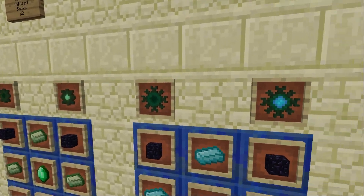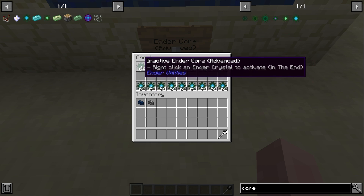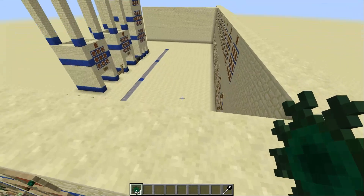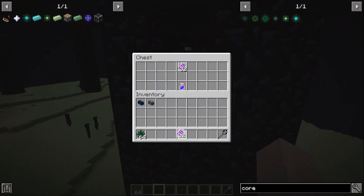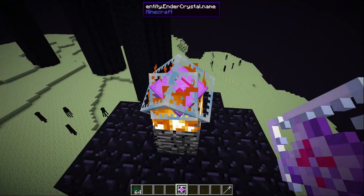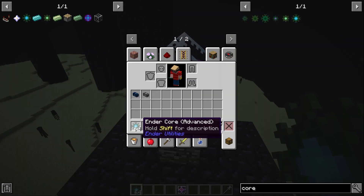The Ender Cores come in two types for each tier: inactive and active. To activate them you have to go to the End. I have inactive Ender Cores here and I'm going into the End — to activate them you need an active End Crystal inside the End, place it, then right-click with the cores and they all become active.